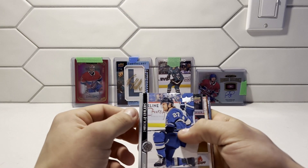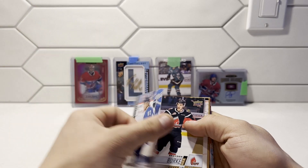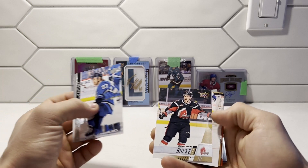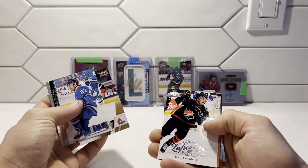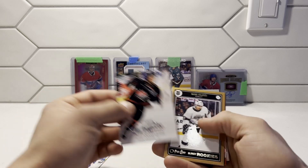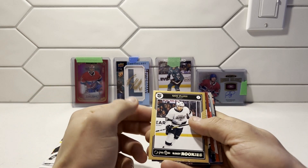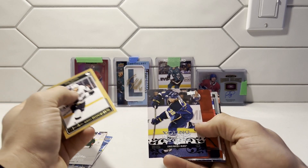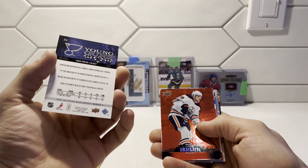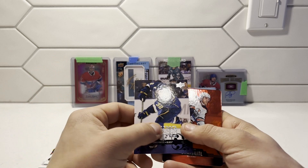These look like last year's base set — Series 1. We have a Braden Burke, the Warriors, and an Alexis Lafreniere collection card — number 6. Gabe Velarde Glossy Rookies. And we have a Chris Porter Young Guns — that's 2008-09. I didn't really recognize the look of that one, but it's pretty. I do like that.